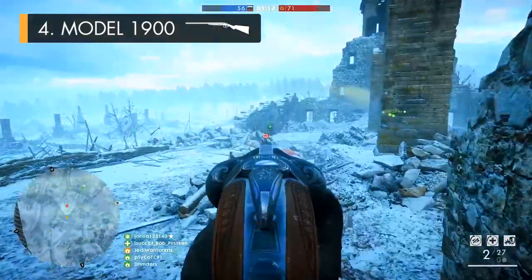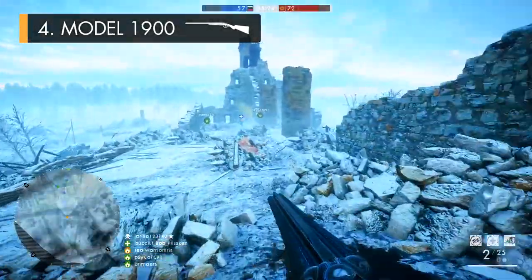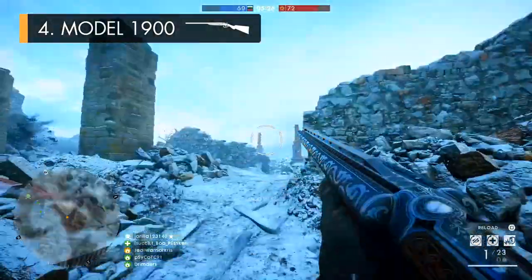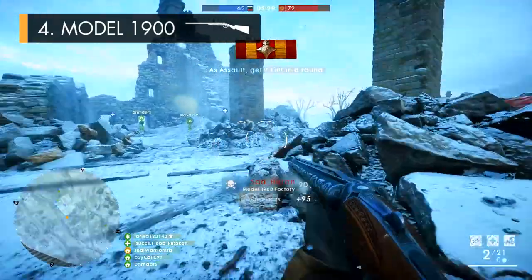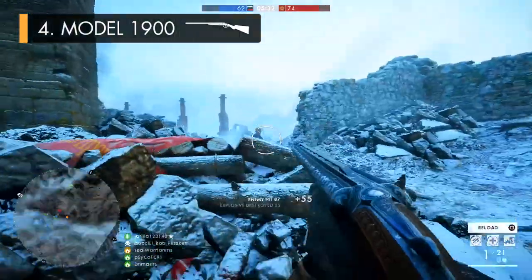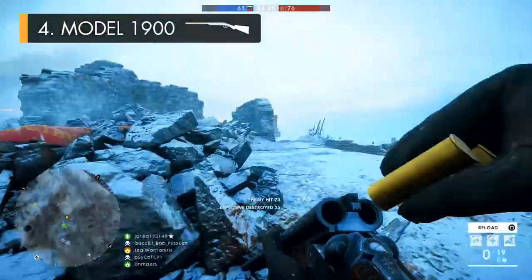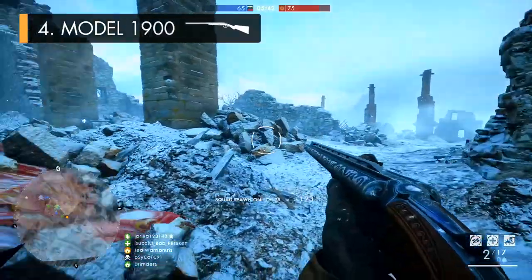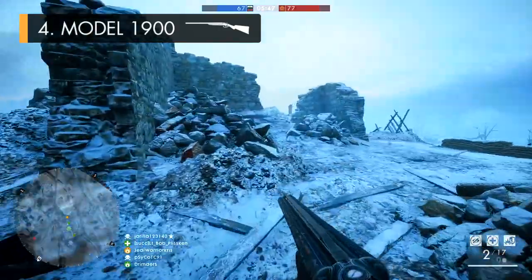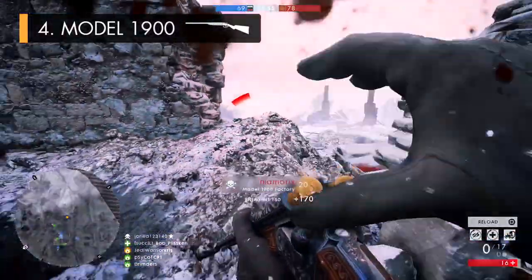The Model 1900 does have quite a lot of horizontal kick that could cause your second blast to stray off target slightly if you're shooting the gun quickly. But providing you shoot a little bit slower to readjust your aim when taking on someone beyond point blank range, this never really proved to be a massive flaw, as it's actually a bit more controllable than the Model 10A and the M97 Trench Gun Sweeper and Hunter variants, due to its vertical kick being lower. The main problem is that it only holds two shots — but so long as you're careful, prepare to switch to your sidearm, and learn to retreat to cover between reloading, the Model 1900 is an absolute monster. It's one of the most rewarding weapons in the whole game and a hell of a lot of fun to use.